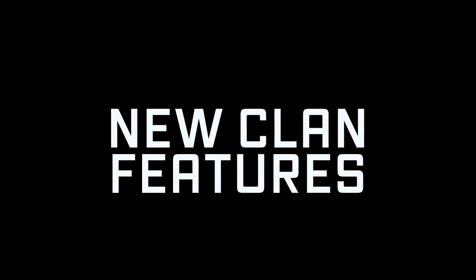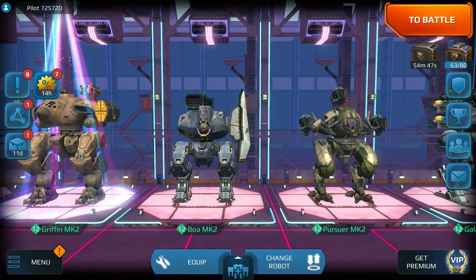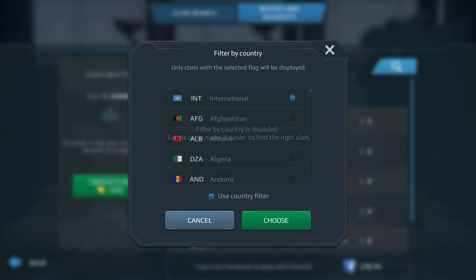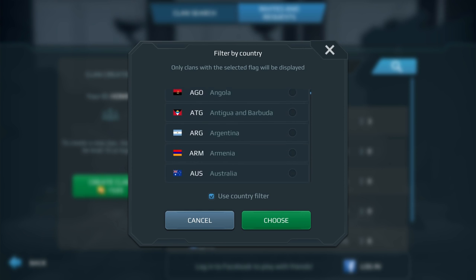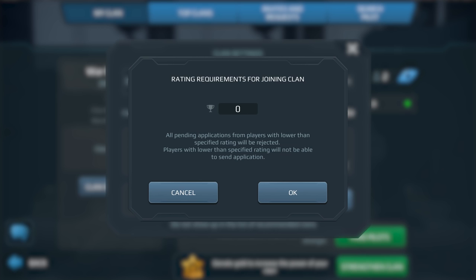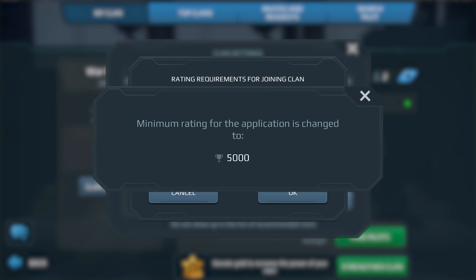Want to join a clan but having trouble finding the right one? It can be tough. But with update 3.9's new clan features, everything just got easier. You can now filter your clan search by country. Clans will reap the benefits of new mechanics for finding optimal candidates too. Set minimum rating parameters and choose from among the best applicants. Your clan's human resources rep will appreciate this.